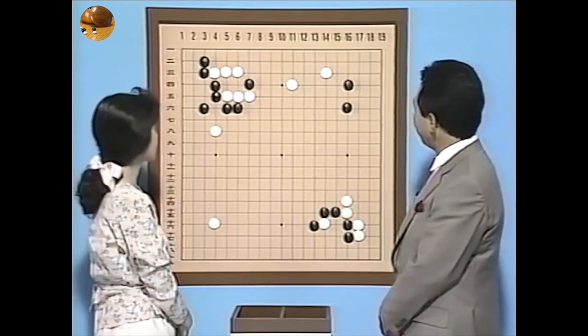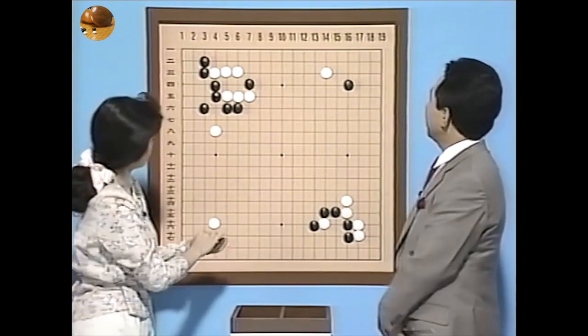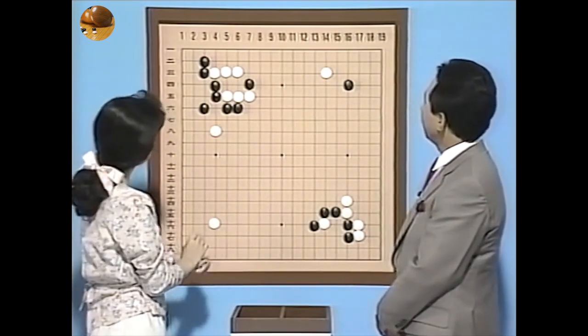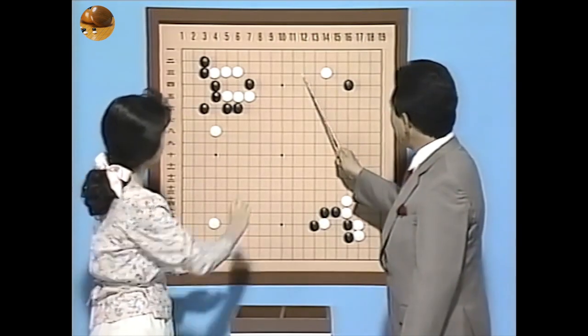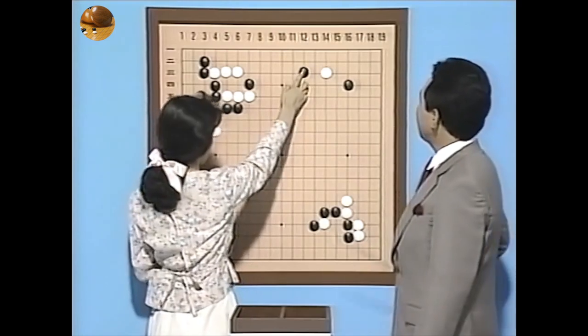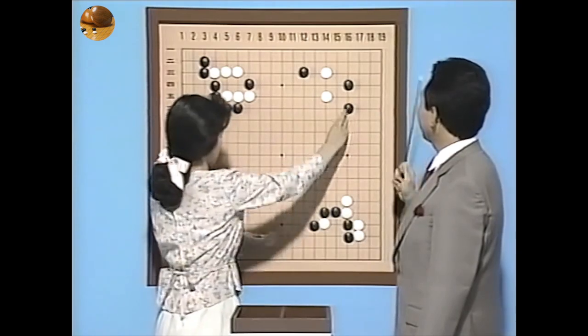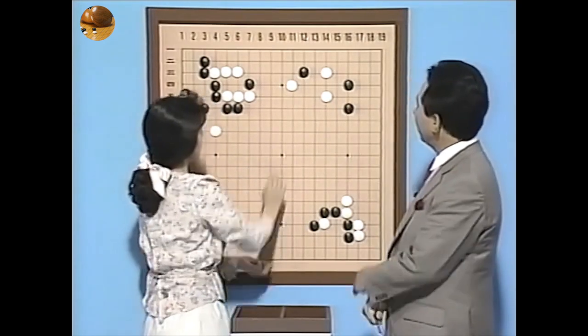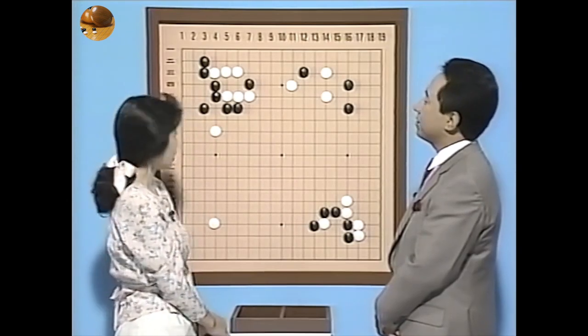ここで白はあんまりことが起きないようにするのが本手なんですけどもね。それを白がかかってしまったとどうすると。逆に言うならば黒もこれだけ広く開いたところを咎めなくちゃいけないわけですね。例えばこんな風に受けてしまいますとこのように理想形を打たれましてね。ちょっと薄いと思ったらこちらでも結構ですけども。黒の攻めを打てなくなっちゃうわけですね。